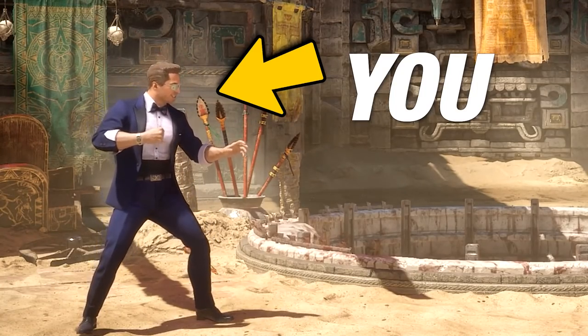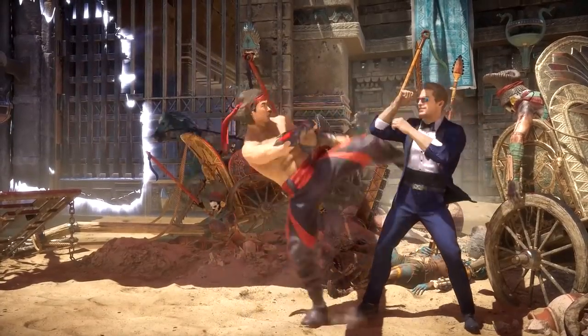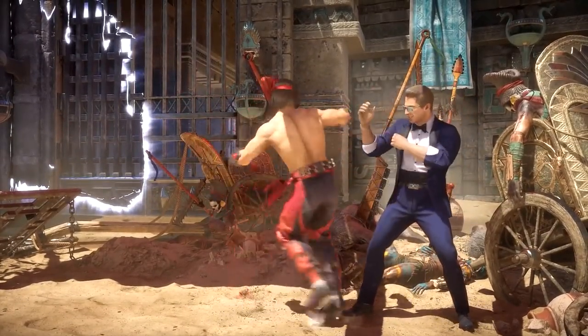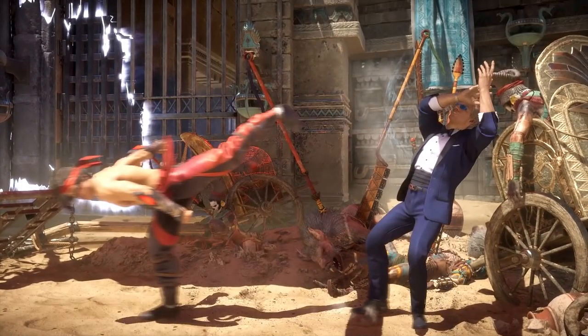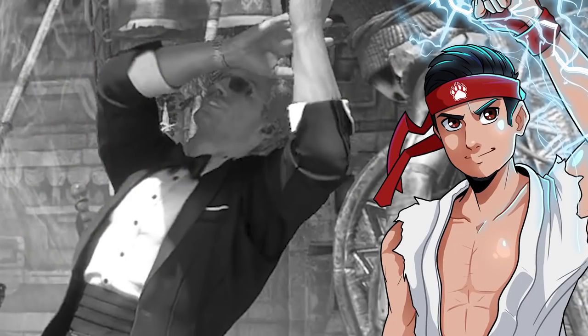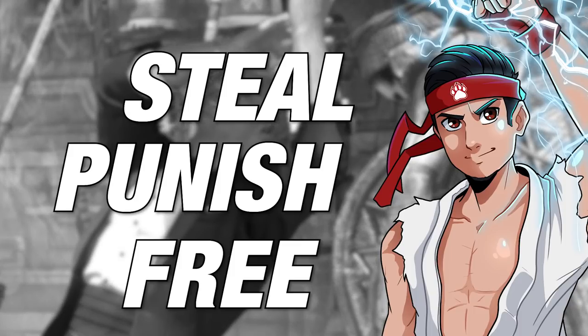Let's say this is you, and this is your opponent. You guys are playing a set and he's always spamming the same OP move over and over again. And because of how plus or safe they are, it's tough trying to do something about it. What if I were to tell you there's a way to steal your opponent's turn, punish their best attacks, or get a free combo?